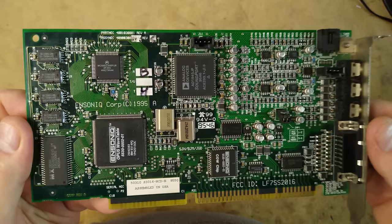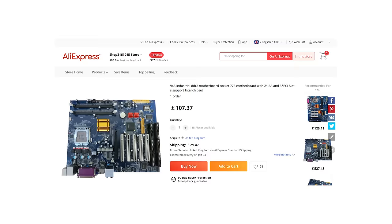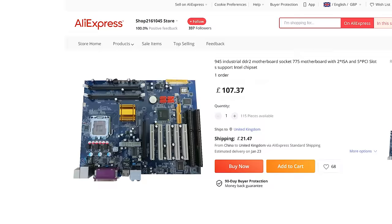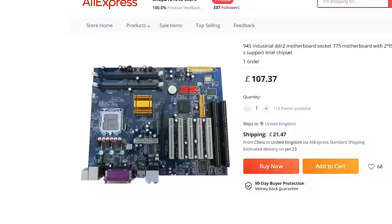As pretty much all DOS games were written with ISA DMA in mind, ISA slots and sound cards were kept in production for years longer than they might otherwise have been, purely because it was the only way that DOS games could have fully functioning sound. You can still buy motherboards with ISA slots on them — there are some very reasonably priced ones on AliExpress with LGA 755 sockets that can take Pentium 4, Core 2 Quad, and even Xeon processors.